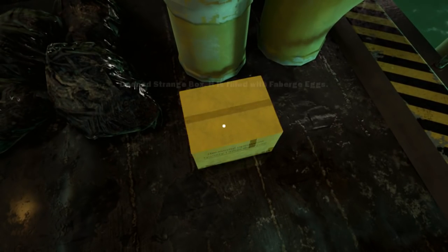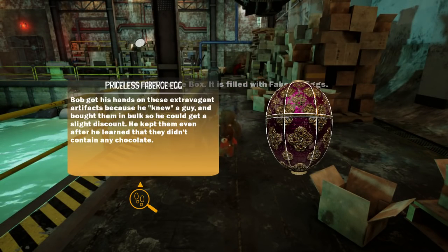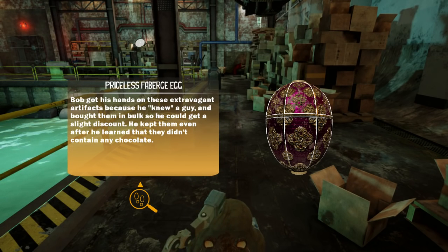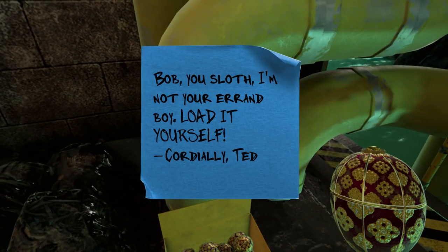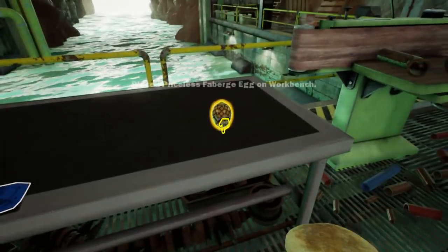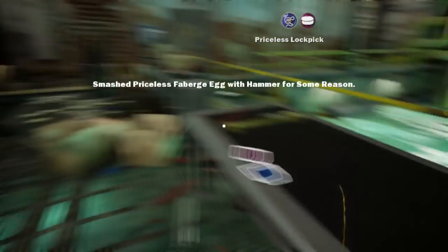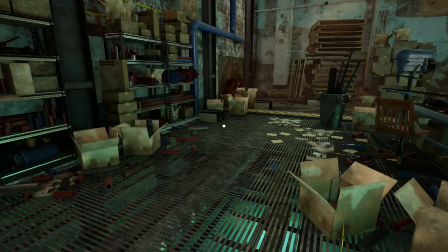A strange sealed box — it will open with the box cutter. Wow, they really are egg garbage. Bob got his hands on these extravagant artifacts because he knew a guy and bought them in bulk for a slight discount. He kept them even after he learned they didn't contain any chocolate. Hey, your dad needs this box — be a pal and move it for me, would you? Bob, I'm not your errand boy. Load it yourself.